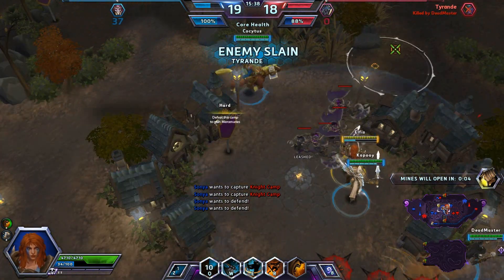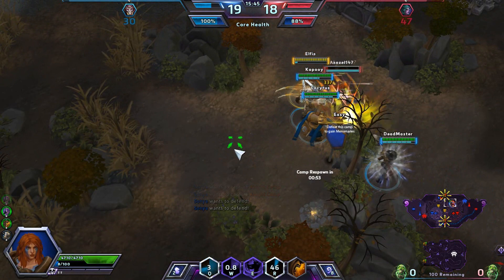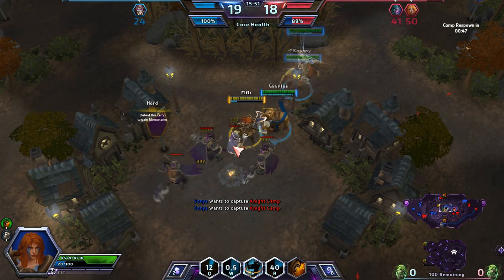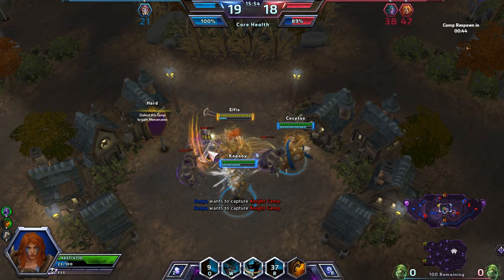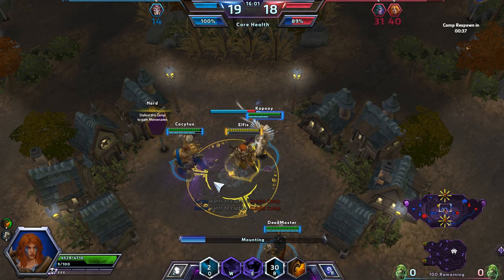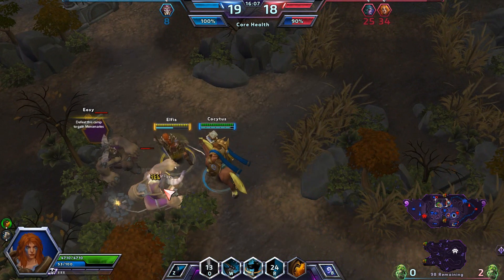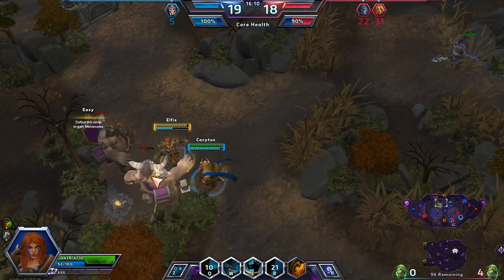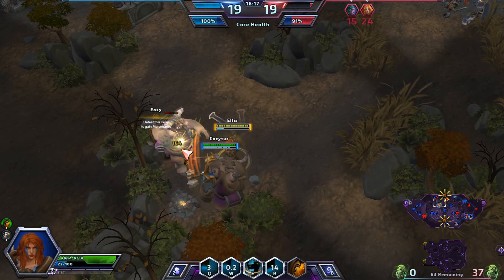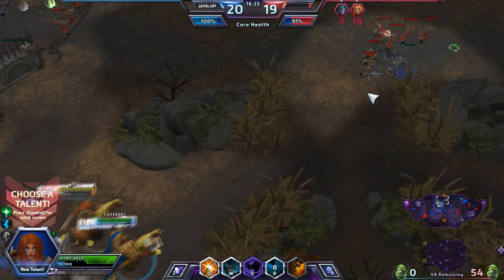People get cocky and they make wrong mistakes. In this game you die pretty easily if you make the wrong mistake. You can get ahead and behind, but you can't really get that big of a lead. We're level 19 and they're 18 — that's not really that big of a difference stat-wise. In a 1v1, their Sonya would probably lose if she's a level below, depending on how it's played.